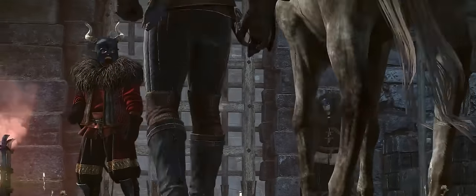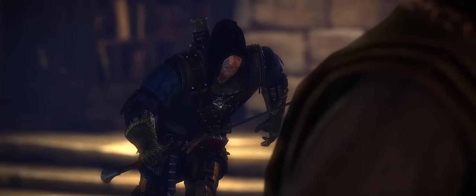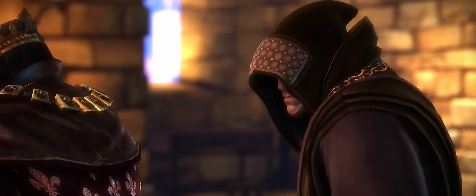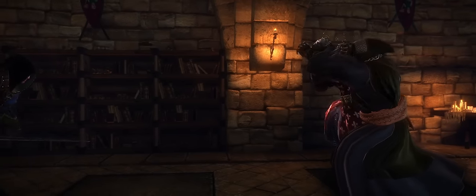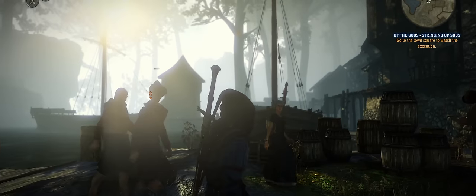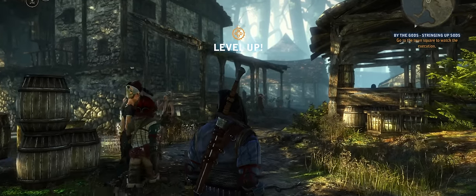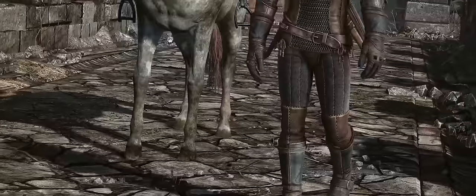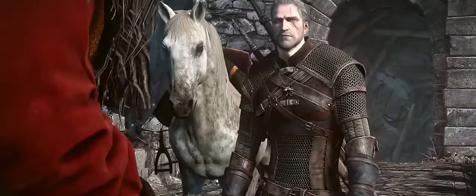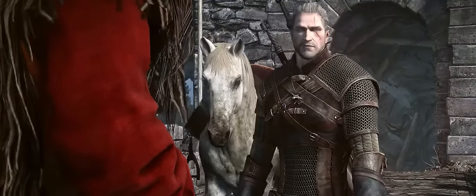Now, you'd think that the concept of a colorful dark fantasy would be a bit of an oxymoron, but The Witcher 2 is a perfect example of how you can combine a grisly medieval universe with careful color selection, saturation, and light to create visually striking worlds that retain every bit of mood, grit, and mature themes that we've come to expect from the IP and the genre in its entirety.